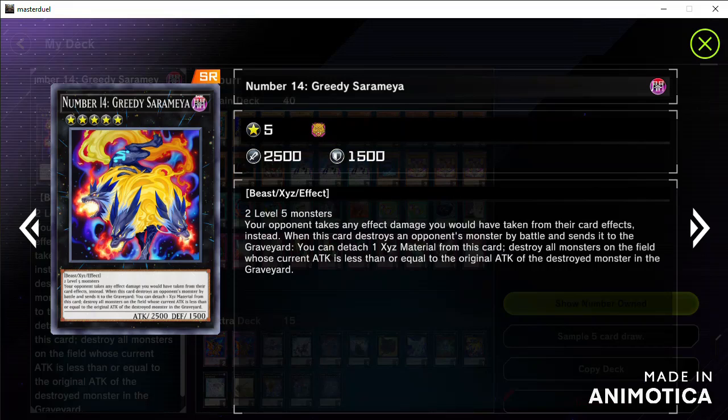When this card is destroyed by battle and sent to the graveyard, you can detach one Xyz material on this card to destroy all monsters on the field whose current attack is less than or equal to the attack of the destroyed monster in the graveyard. This effect destroys every monster set to number 14.